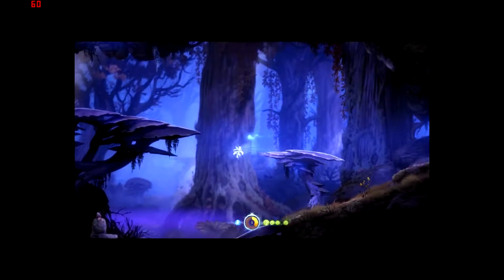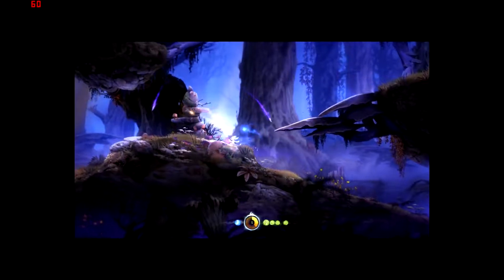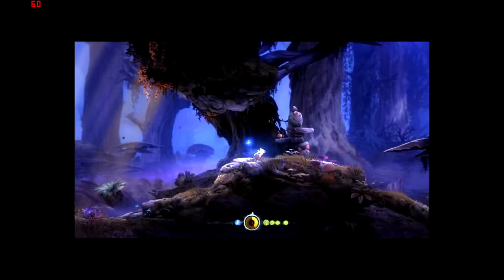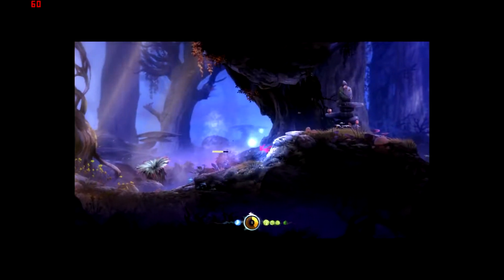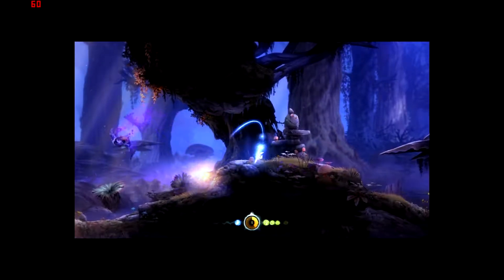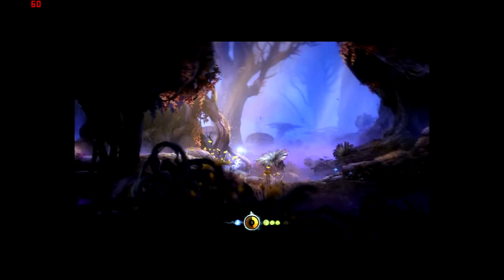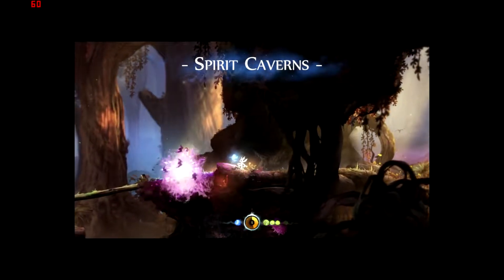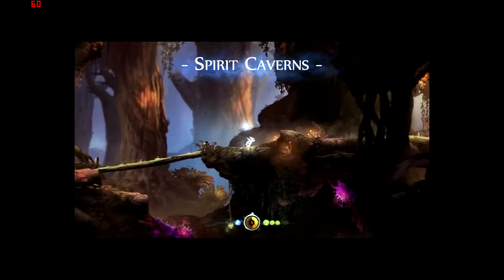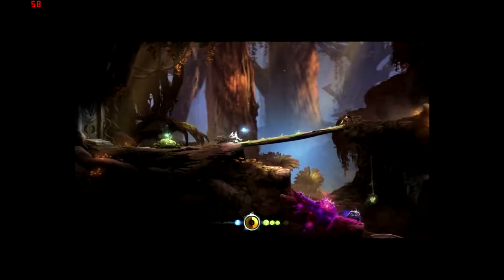I guess I need some sort of double jump or a higher jump to get up there, so let's head on down. Monsters respawn pretty quickly in this. So I guess we have to go to the Spirit Caverns before we go over to the Hollow Grove. It looks like life is kind of returning to the forest — this place is more lively, lots of greens.